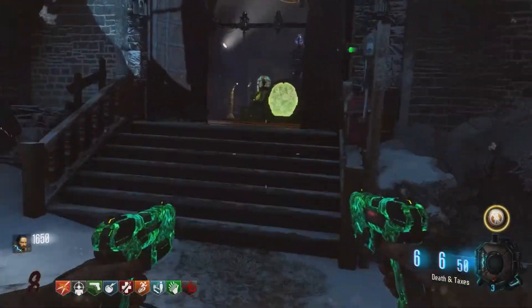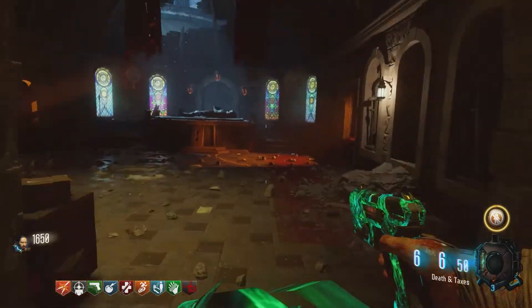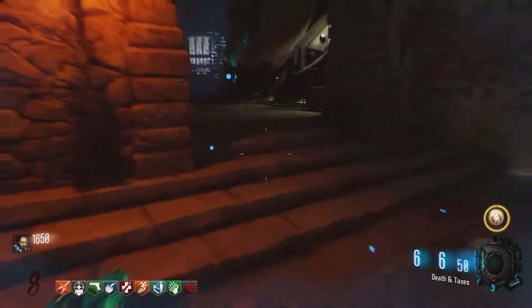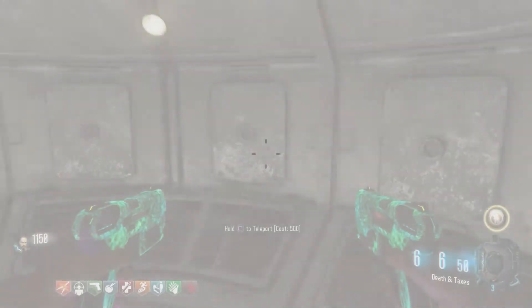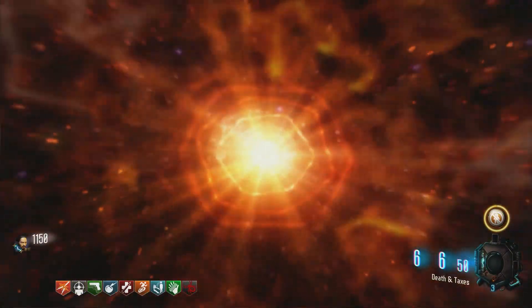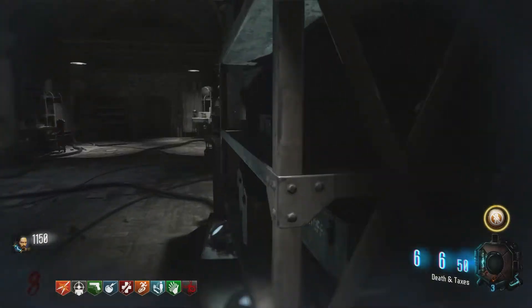Number three is more dedicated towards the hardcore players: make sure that Easter eggs are fun. That was a huge lacking in Black Ops 4. Black Ops 4's Easter eggs were not fun. Blood of the Dead's not fun. IX is not fun. Voyage has spots that are fun but overall not fun. Dead of the Night - not really fun. Ancient Evil was the only bright spot, the only fun Easter egg, but that map had everything else going against it.